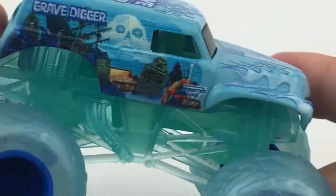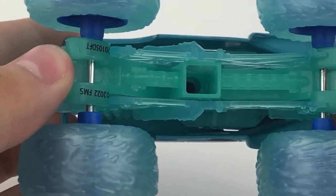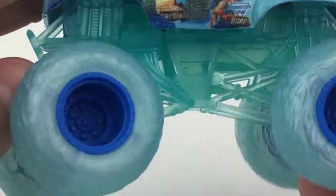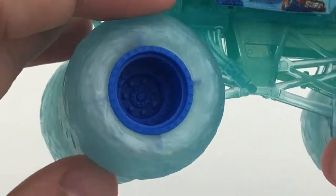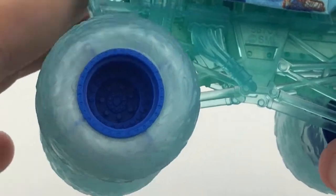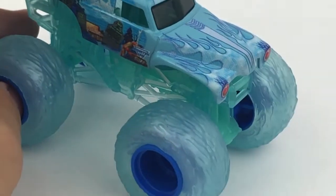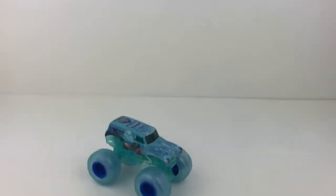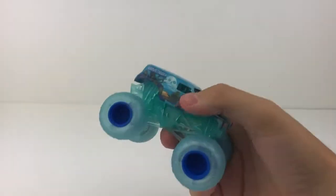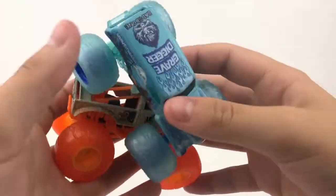Gravedigger is sitting on an aqua color roll cage with a clear translucent blue chassis. It has clear translucent blue tires with normal blue rims. I also forgot to mention this truck is also sparkly — it's kinda hard to tell, but it is. This is a very cool truck. Glad to have the Surf Gravedigger in my collection — looks absolutely sick. I believe Gravedigger fans are gonna like this. There you go — first double pack complete.